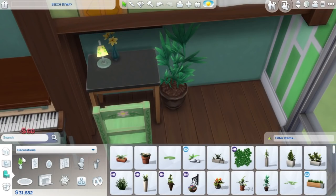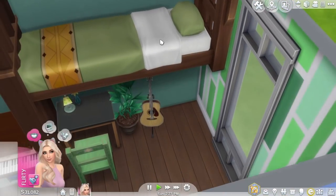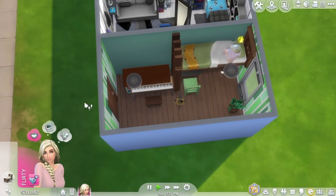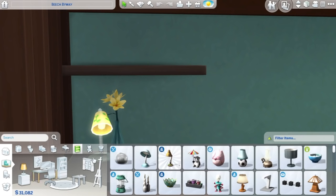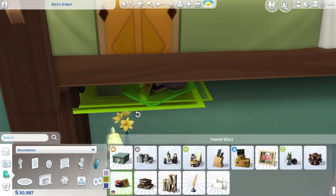I did try to put some plants and the guitar under the bunk bed but I had to move them out. So in the end you only have the tiny little desk under there, and you have the other items in other parts of the room. But I really love how this room turned out.